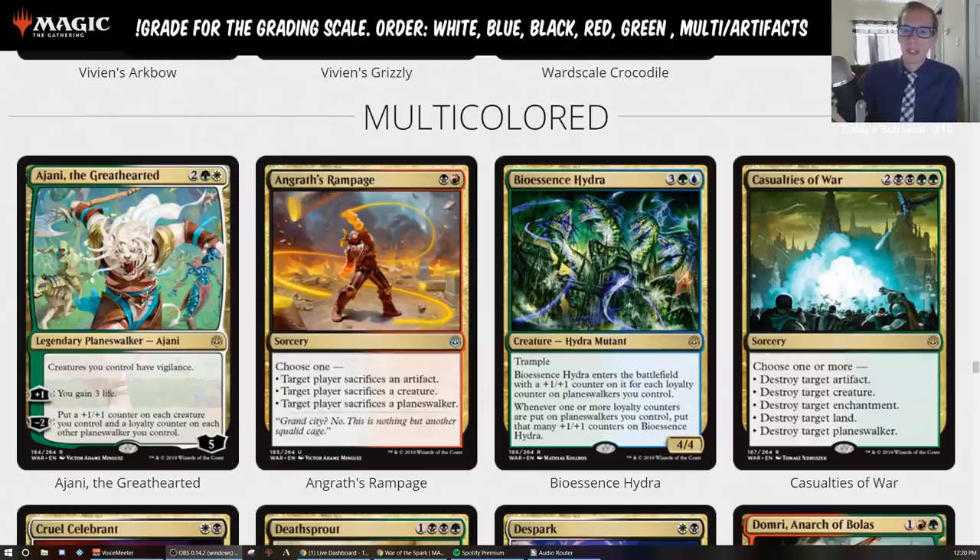Is this a sideboard card against aggro? Maybe, because it gains so much life. Is this a card you want against other creature decks? Absolutely — if you get a battlefield stall, Ajani will just take over with the minus two, growing your team so much. This is a card you would most likely sideboard out against control. But this can work great in green-white tokens, Naya aggro, and Abzan with the afterlife stuff — your 1/1 flying afterlife tokens become 2/2 flyers, and 2/2 flyers end games pretty quickly.